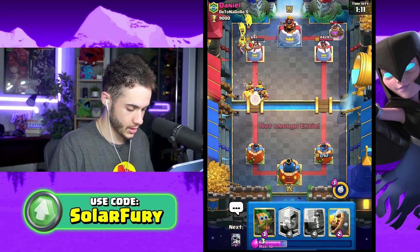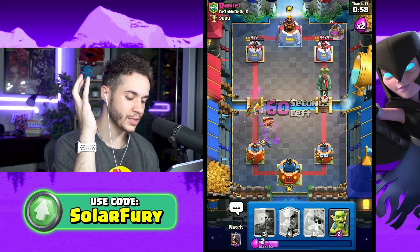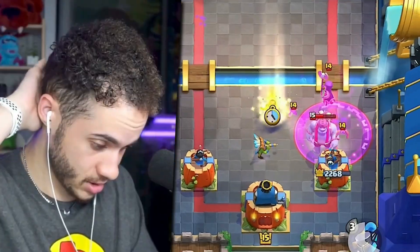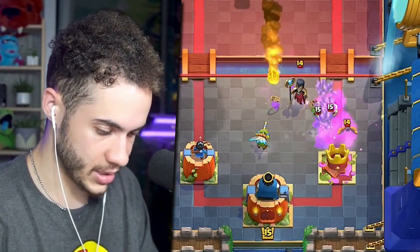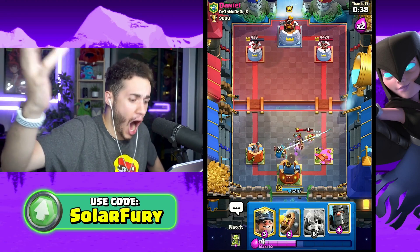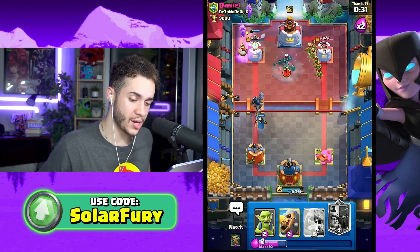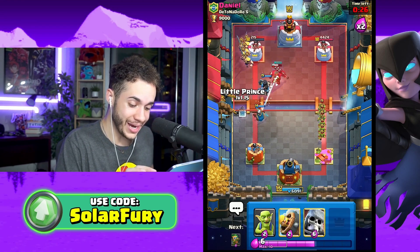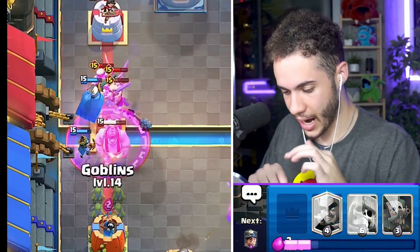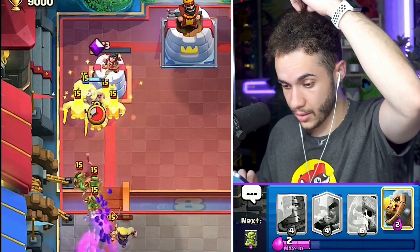Get the ability off - no! I got all my elixir back though. When you activate the ability and it doesn't get off, it gives you the elixir back over a certain period of time - that's a thing that happened. Goblin Giant, what the heck? Sometimes I forget how strong Goblin Giant is in this meta, and then I realize Clash Royale didn't nerf it. Why haven't they nerfed it? Guardian, I need damage now. Miner, help me out. I also have to not lose another tower.